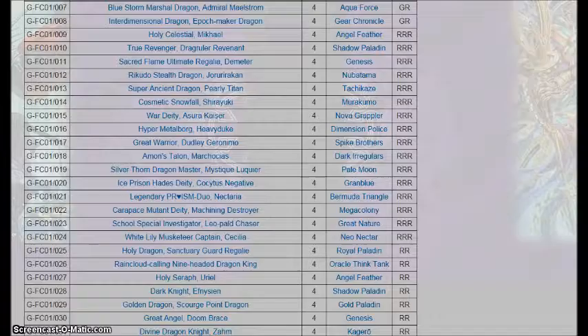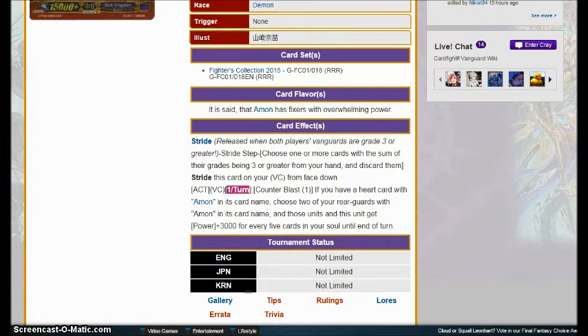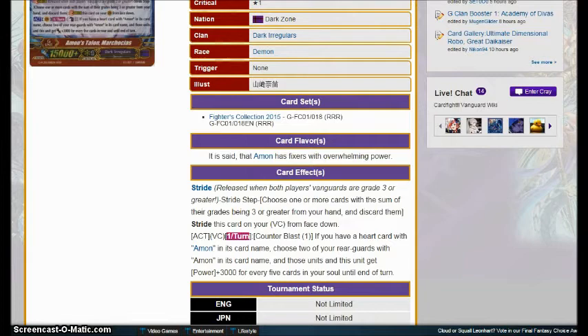Moving on, we get Amon's Talon Marcochia. Counter Blast 1, if you have a heart card with Amon in its name, you choose two of your rear guards with Amon in their name and they get 3k for every five cards in your soul until end of turn. Pretty simple card — it makes your rear guards get super big for every five cards in your soul. Amon charges really fast, and this will be something that will be more potent after set three drops. Pretty solid.